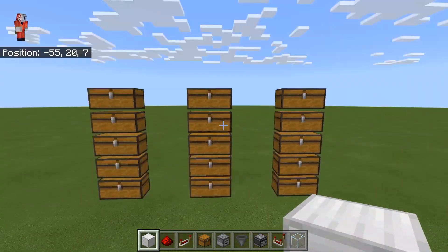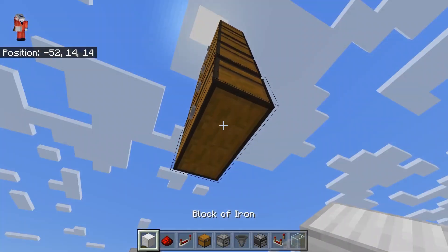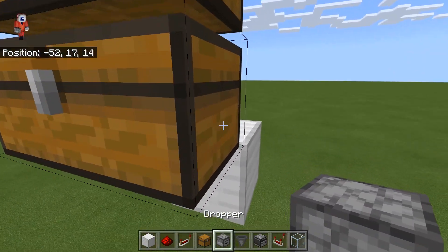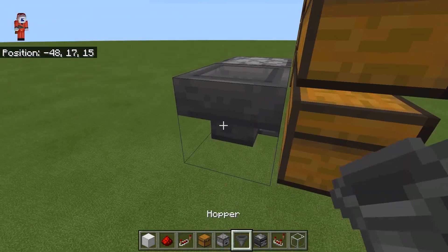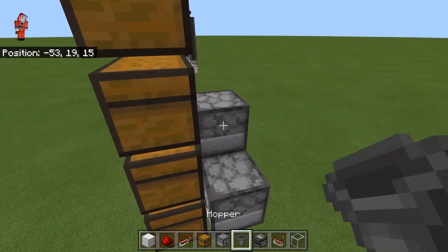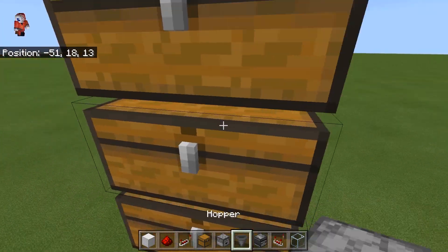Now that we've got the columns of the chests in, we want to place the droppers and hoppers behind the chests. First off, we need a dropper on the bottom right of the chests. Then we need a hopper going into that dropper, and then a dropper on top of the hopper. And we repeat that — a hopper running into that dropper, and a dropper on top of the hopper.